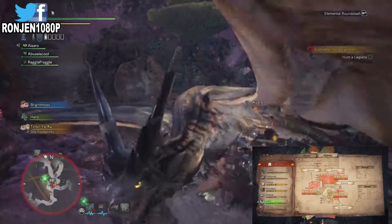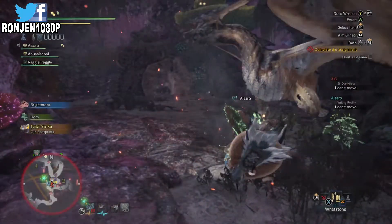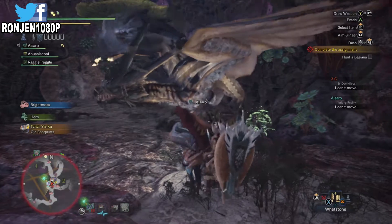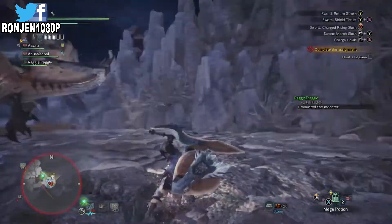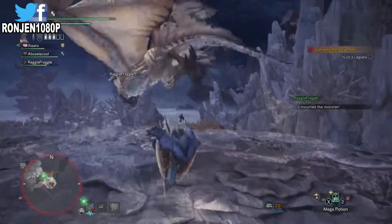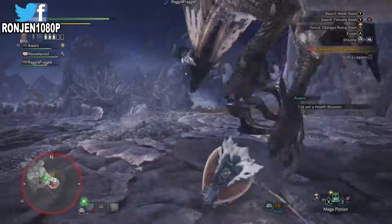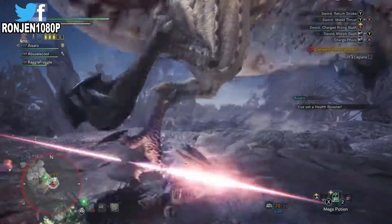He messes with your stamina so make sure you have ice resistance and watch out for his ice attacks. Do everything you know — drop your traps, use whatever the environment offers, use whatever you can and knock him down. You and your friends can beat him down real quick. The servers are up as well, so shoot the SOS flare and somebody will come in and their experience will be able to help you out with this dragon.